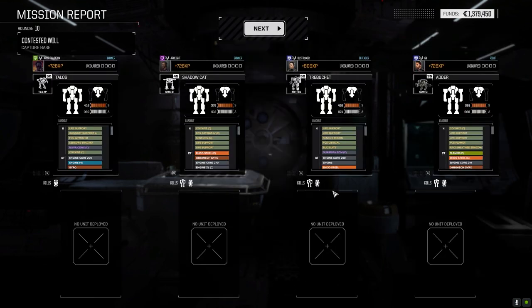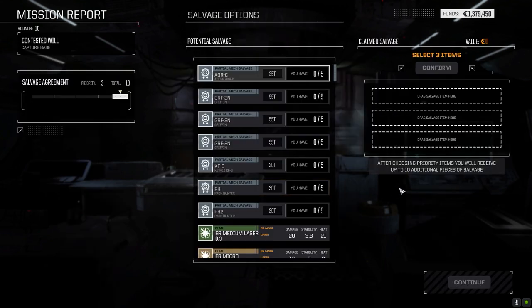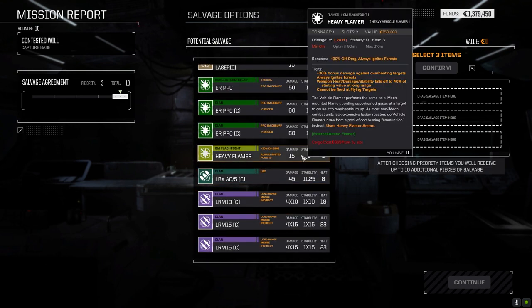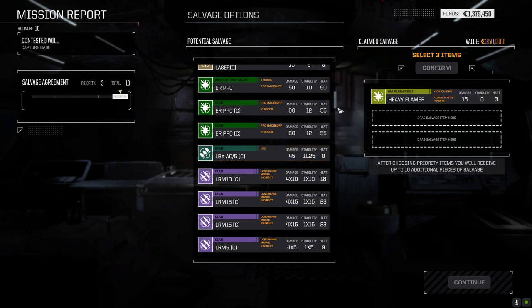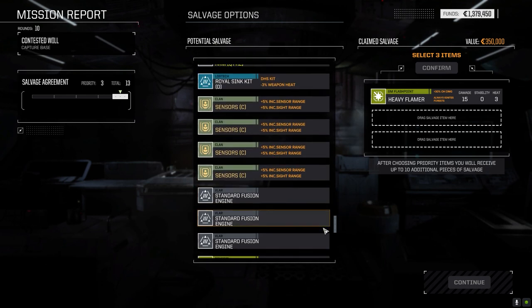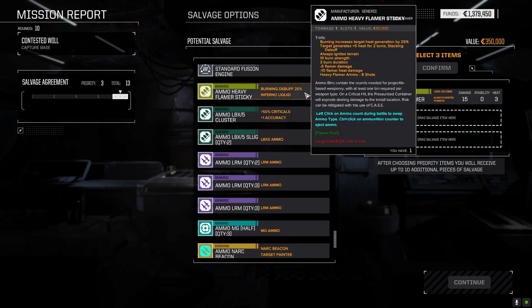Contract payment 182,000 - that's not bad. Took a little bit of damage, but not much at all. Parts here - Adder and Kit Fox parts, Griffin parts. Heavy flamer - it uses flamer ammo, still one ton, 30 overheat damage, always ignites forest. Maybe this might be worthwhile because I think we have heavy flamer ammo. Eight shots - that's not bad. I may consider using that in the Adder. I don't know yet.